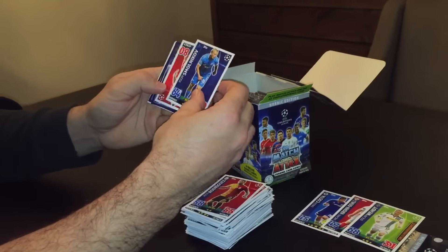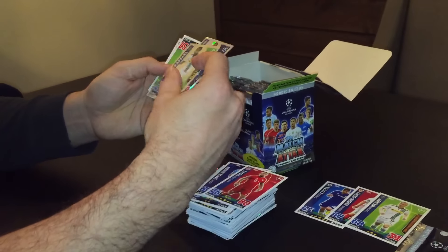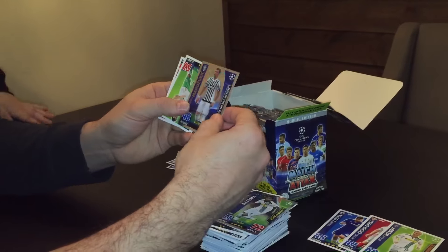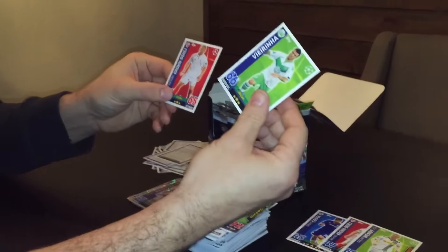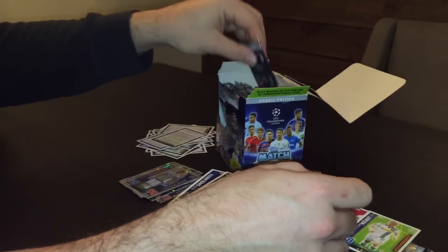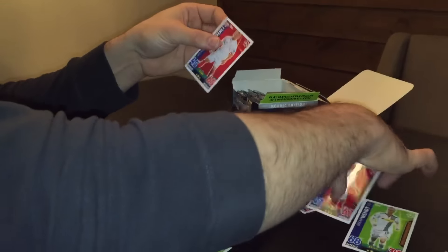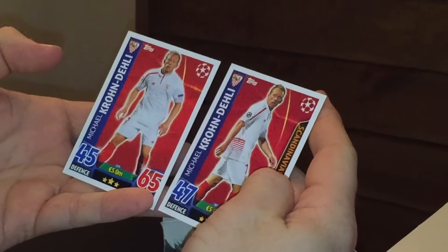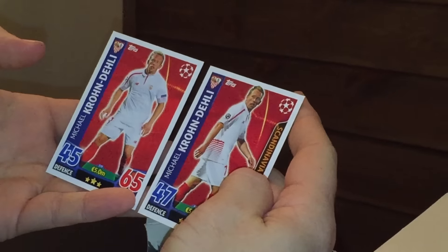Then we have Smolnikov, Vidal, Rafael Starplaya, Mandzukic, Malavac, Varyna and Crown Daily. Obviously the Scandinavian Star and the Normal Star — obviously the Scandinavian looks like he's got a bonus of 2 on his attack and defence but the value stays the same.